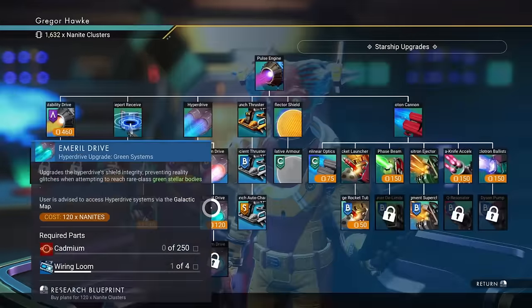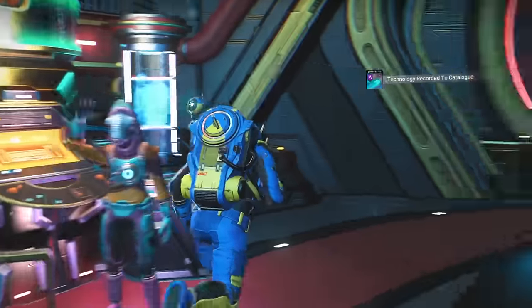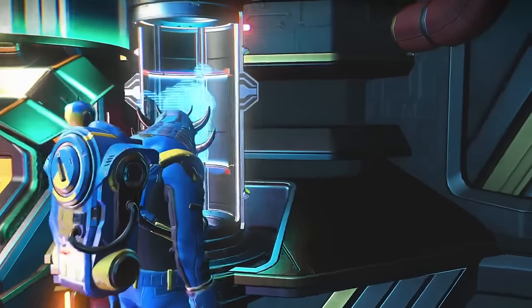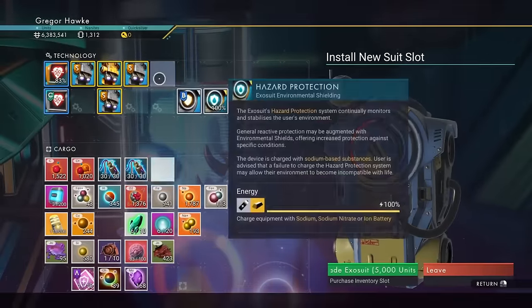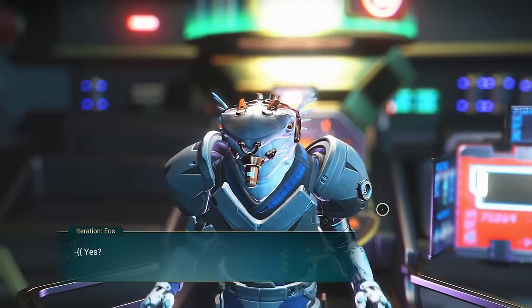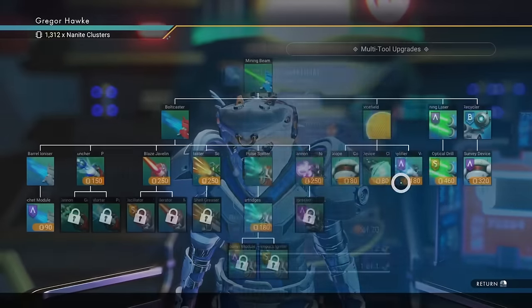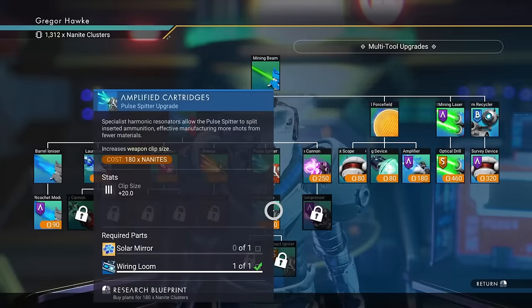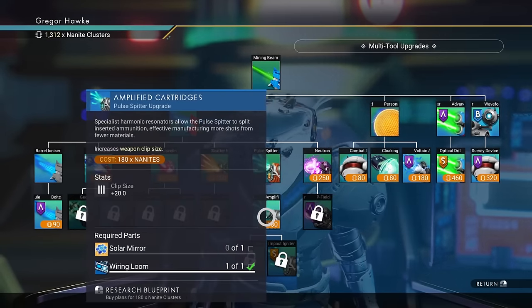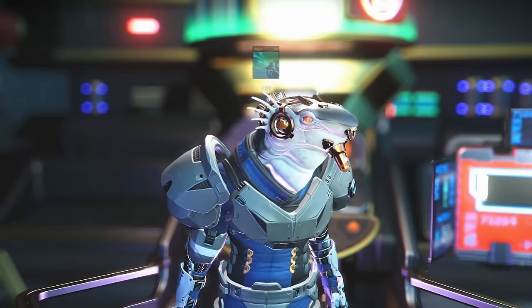The cadmium drive, emerald drive, and indium drive are totally optional. Whenever you pull out the space anomaly in a new system, you can come over here and upgrade a cargo and technology slot. If you want multi-tool upgrades on the anomaly, EOS is your dude. Generally I don't bother hitting him up until after I get myself a brand new multi-tool, but I might as well buy these amplified cartridges to go with my pulse splitter.